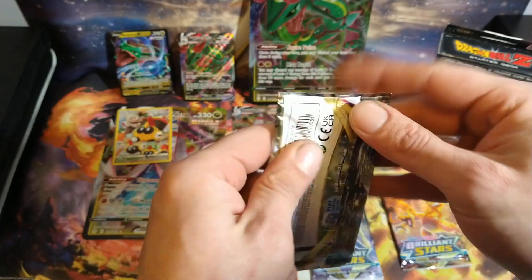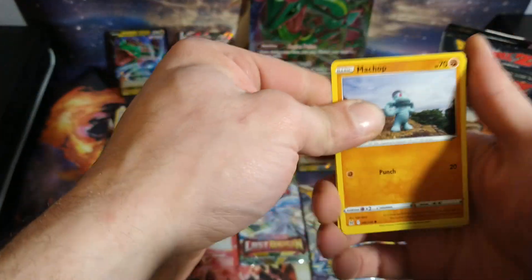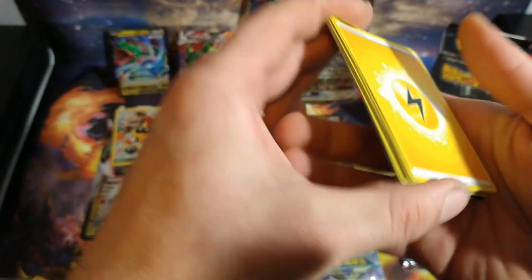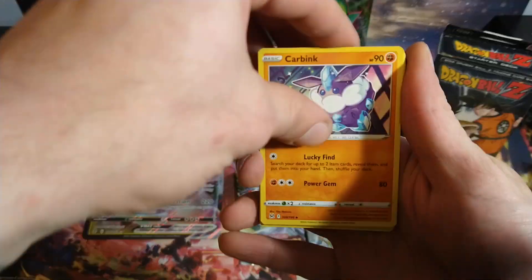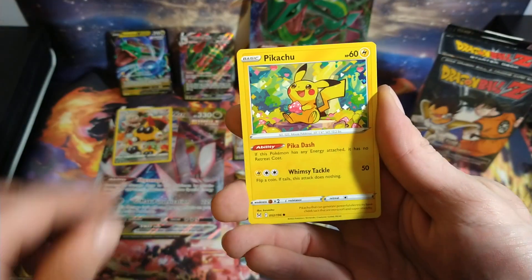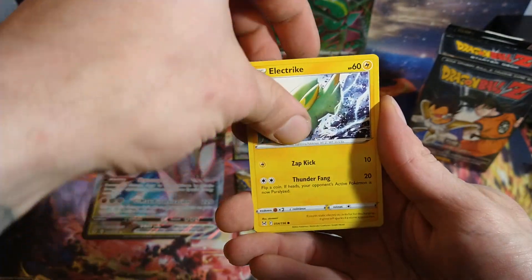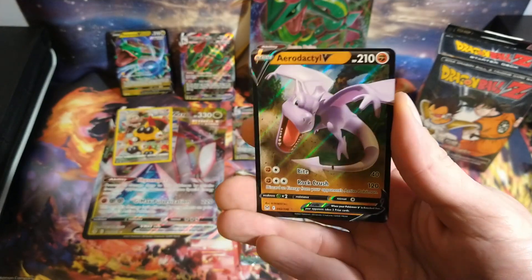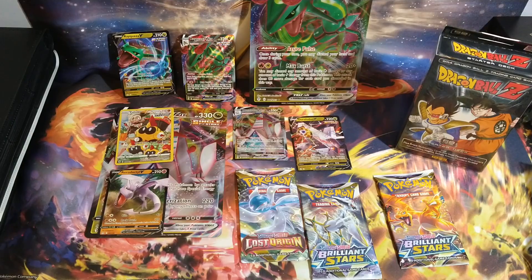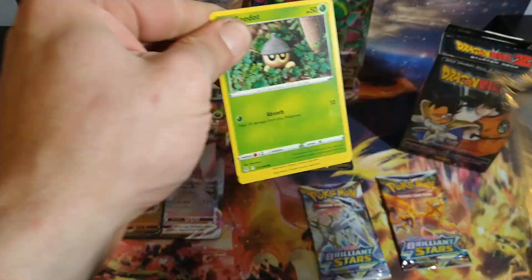We'll get into these two packs of Lost Origins. My chase card out of this pack would be the Giratina V alternate art — I think the artwork on that looks really cool. And then we'll get into Brilliant Stars, hoping to pull a Charizard from that set. So we got a Machop, Pikachu, Phantom, Sudowoodo, Electrike, Swanna. And we do get an Aerodactyl V for our first hit from Lost Origins. And then here we go with our second pack of Lost Origins, and then we'll get into Brilliant Stars.